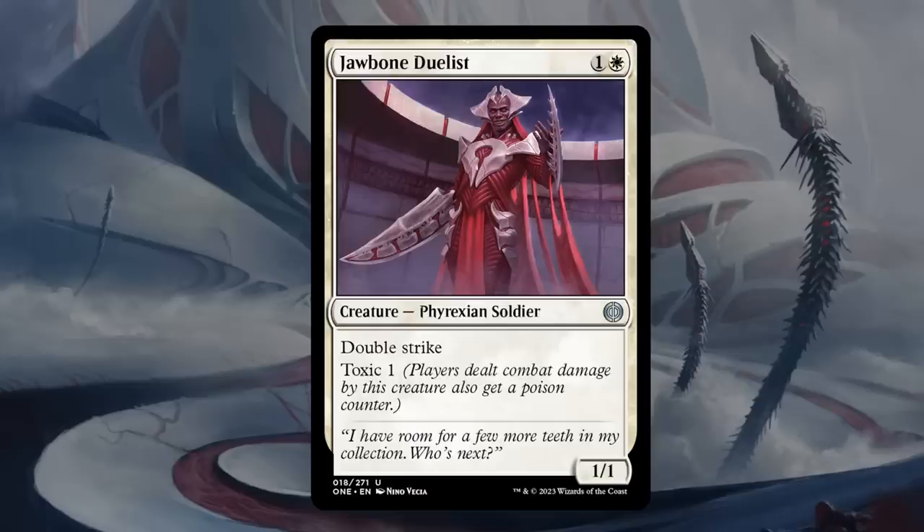Jawbone Duelist is one and white for a 1/1 Phyrexian Soldier at uncommon with Double Strike and Toxic 1 — pretty simple but pretty effective. Double Strike means we can potentially inflict two poison counters in one combat step, which is neat. It plays very well with equipment that increases its power and with combat tricks. This definitely seems like one of the best two-drops in white so far, and we'll give it a B.